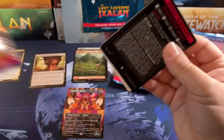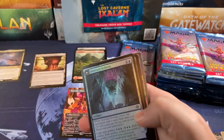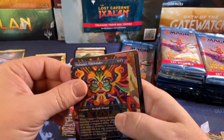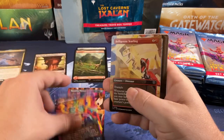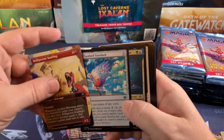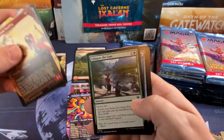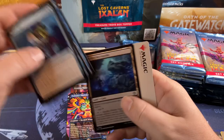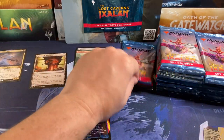Another pack like the one with the Roaming Throne — that's pretty nice. Restless Anchorite, hey, and Tishana's Tidebinder — that's a good one, put that in the cool guy pile too. So yes, kind of another pack like that: good land and a good rare. We're not complaining now, but we will in two packs. We always do.